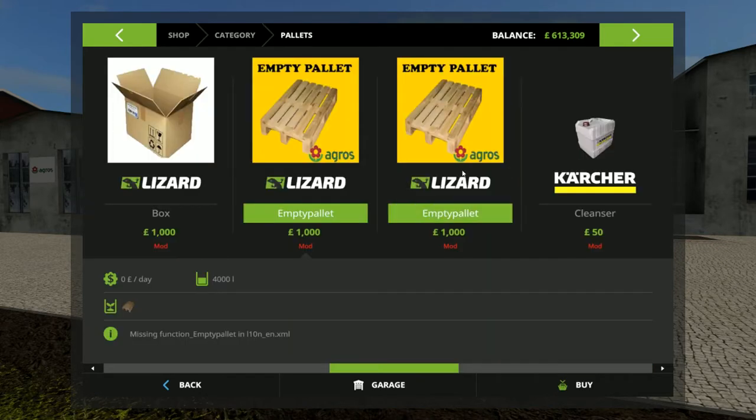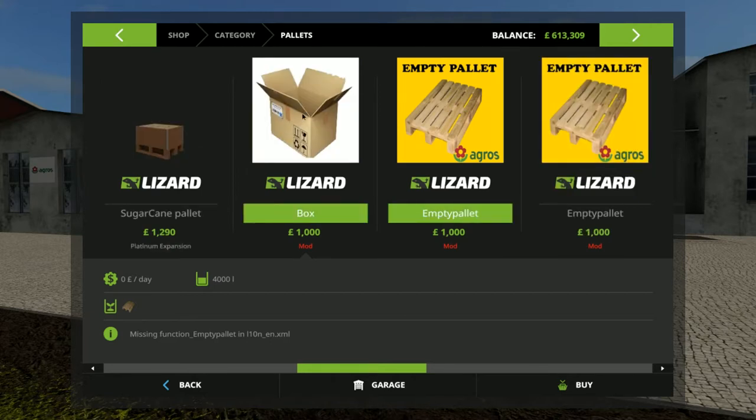If you don't want to go about all the faffing around with the sawmill, you can just buy the pallet straight from here. You can buy the empty pallets and the boxes themselves from the store — it costs a thousand pounds for each one to buy, and they appear at your store point.